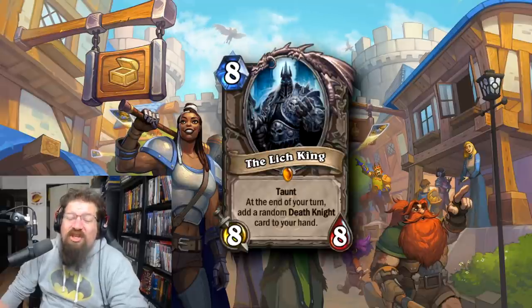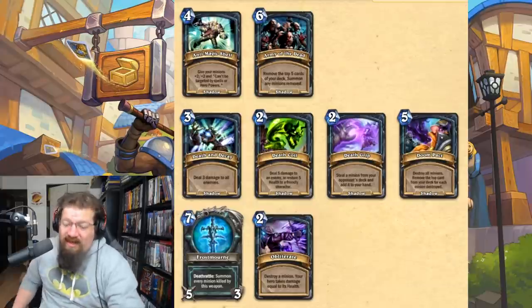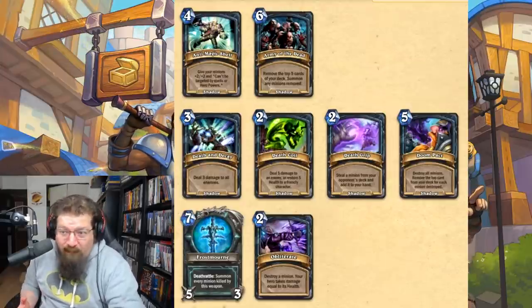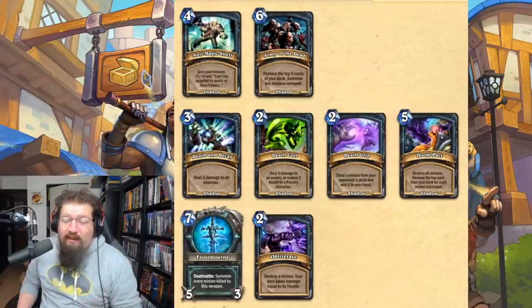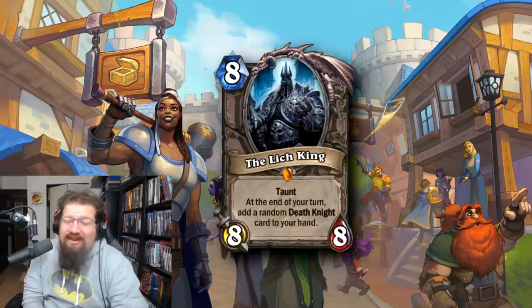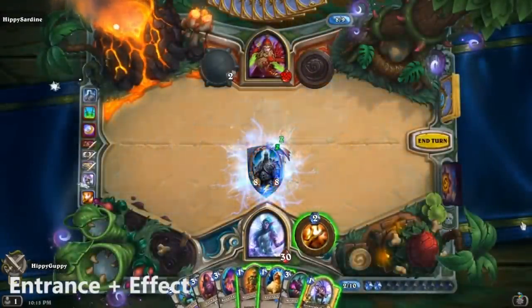At number 7 we have the Lich King himself — neutral, 8 mana 8/8 legendary with taunt. At the end of your turn you add a Death Knight card to your hand: Frostmourne, a giant weapon that resummons minions it kills; Death Grip to steal a minion from your opponent's deck; a buff spell; Death Coil to heal or deal damage. Very powerful, and an 8 mana 8/8 taunt is hard to ignore. Still pops up in big priest or big shaman lists. One of the coolest entrance animations of all time — Lich King is a pretty badass card and definitely warranted on the list.